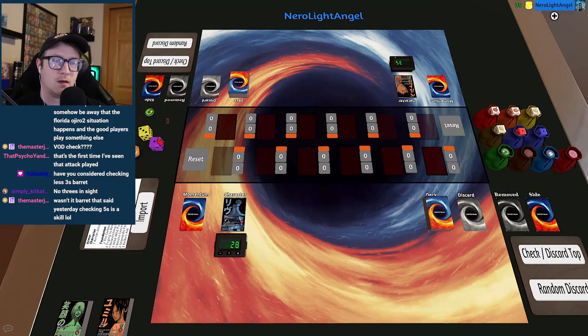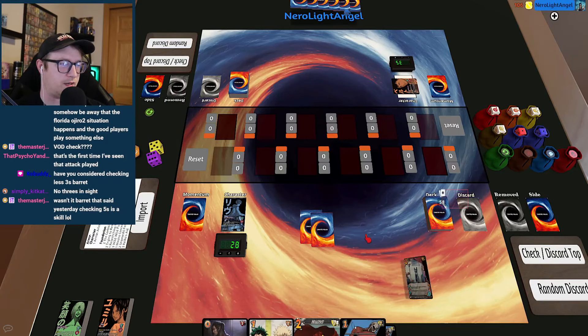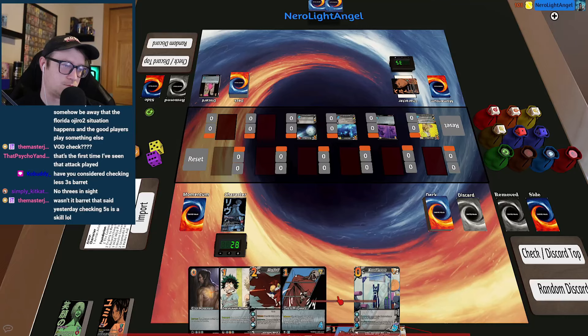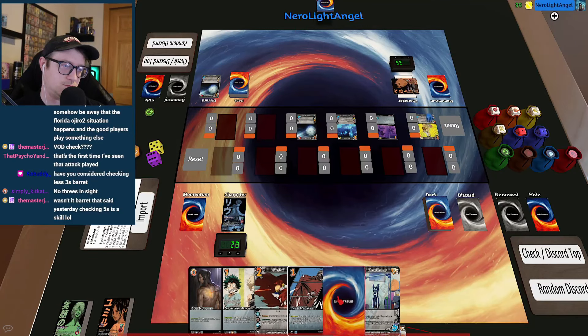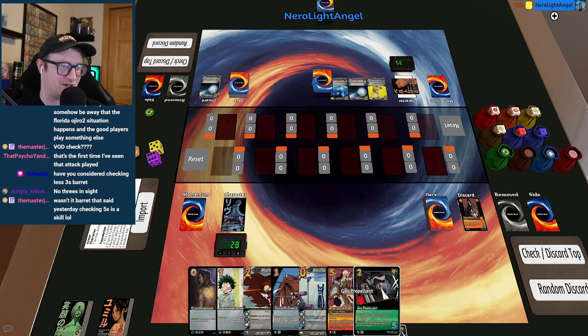Alright, evens or odds? Odds. I'll keep. I'll toss two back. Drawing up to five. Learned a thing about TTS — if you hold alt while hovering over a thing and click Q and E, it does this. I think Sam Tate does this all the time. Anyway, I'll review and draw.